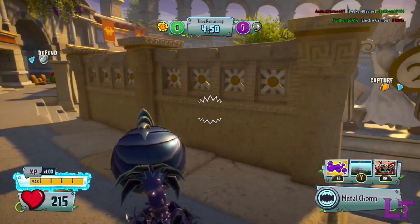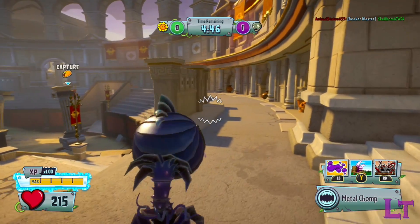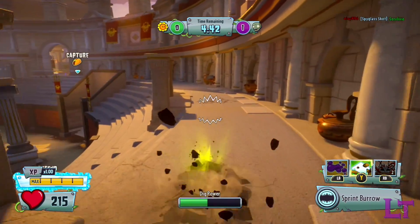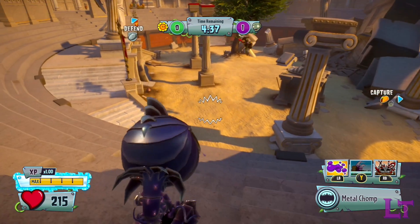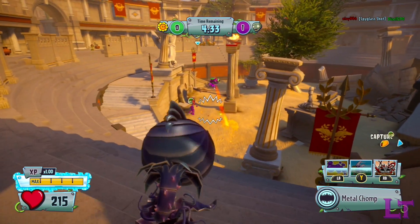Thanks to this guide, you will now be the master in countering Z-mechs and making pirate mains happy by being a target they can reliably hit 90% of the time. Be sure to come back for the next episode next week. Thanks for watching, and don't forget to subscribe for more content like this. Have fun.